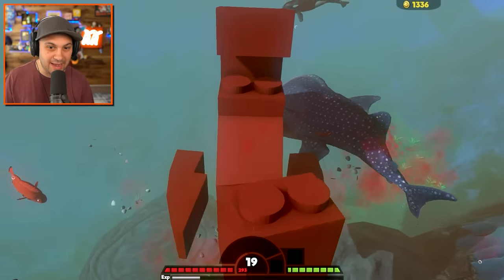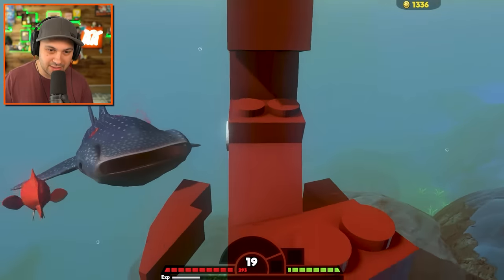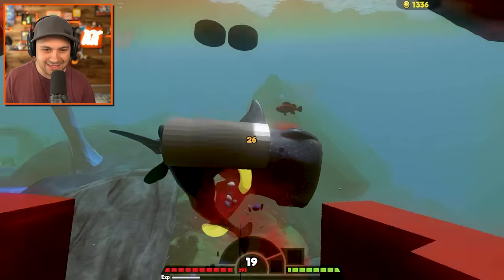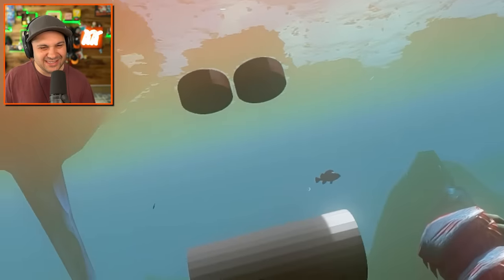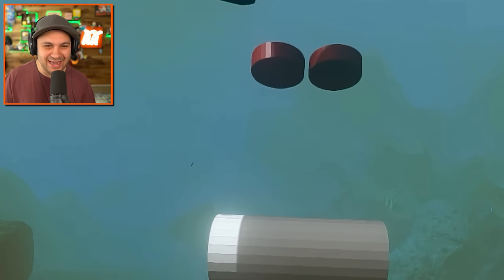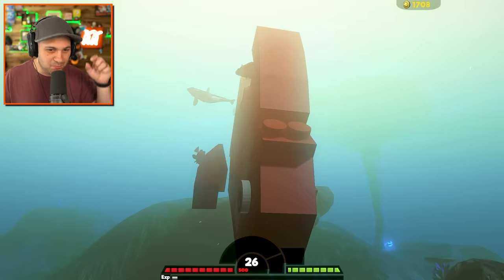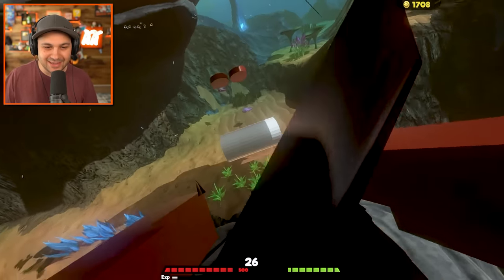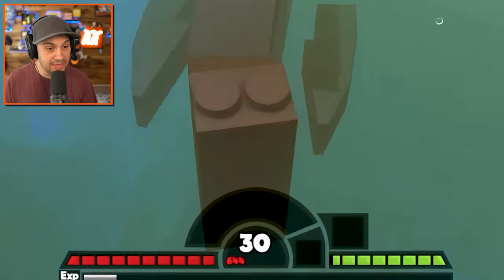Now we're talking — level 19! And 26 damage per bite — that's respectable, definitely a lot better than before. That's another whale shark down. First person mode is very strange as the goldfish — those two little bricks on the top of his head look like derpy eyes in first person, which I kind of love. Now we're on the hunt — another whale shark! We're eating good tonight. Okay, level 30.